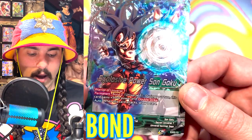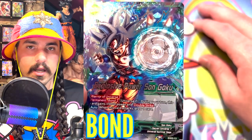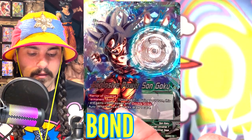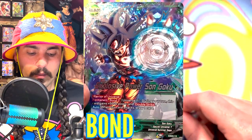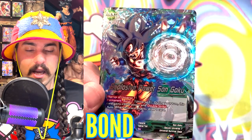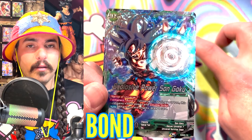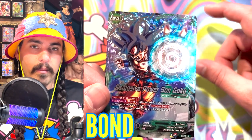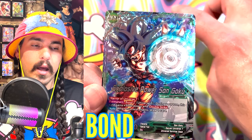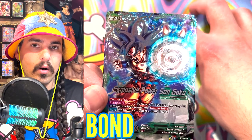This card also has Bond 2, and after Bond 2 it specifies Universe 7. So if I have two Universe 7 battle cards in my battle area when this card attacks, Bond 2 will activate — this card will gain 5,000 power and Double Strike, and I'll draw a card off the auto. The bond takes effect when I have two battle cards that match the specification. Not all bonds have specifications — some cards will just say Bond 2, meaning if you have that card and another battle card it'll gain the bond. Battle cards that have Bond count towards the bond, so if you have Bond 3 and one of the three battle cards has Bond 3 on it, that card applies to the bond and the skill will be active.